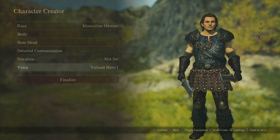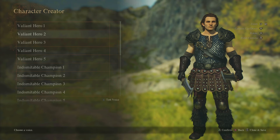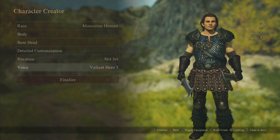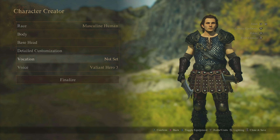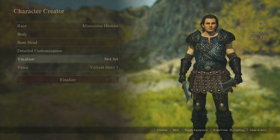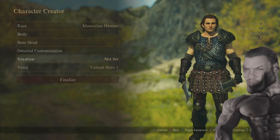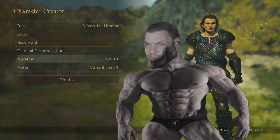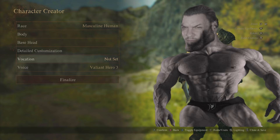Finally, voice — there are all these different voice patterns to choose from, though unfortunately we can't hear them in the character creator app. And that's it — the full character creation for Dragon's Dogma 2! I'm going to try and make GigaBrad — I'll put an image on screen so you can see what GigaBrad looks like. Like, follow, comment, subscribe, and I'll see you in the next one.